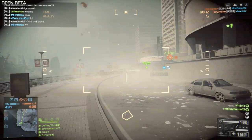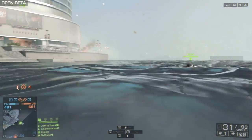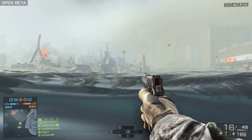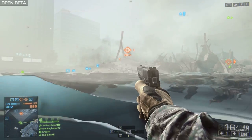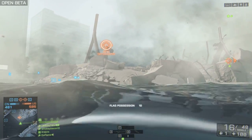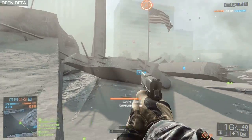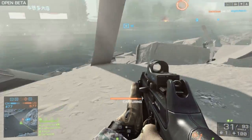One thing I noticed on the PC version is people went straight for the skyscraper and took it down every time. So if you're going into the open beta on Friday, be aware people are going to take out the skyscraper pretty quickly — this mass of rubble is what you get left with. When swimming, you've got two options: swim fast with no weapon, or get your secondary weapon — your pistol — out and take potshots at people. It can work; I know a couple of people killed me from the water using a pistol.